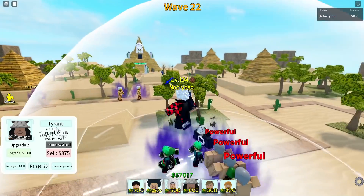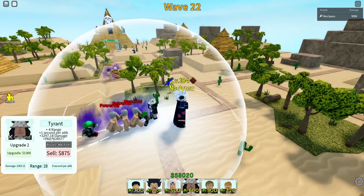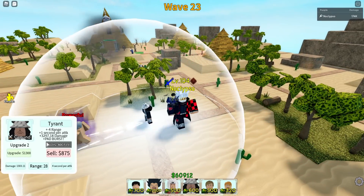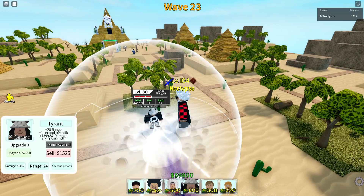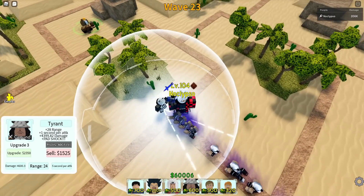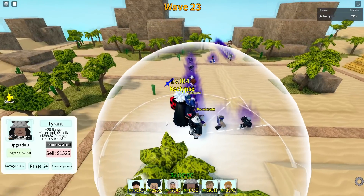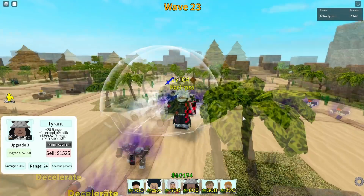His next upgrade gives him minus four range but plus one second on attack speed — so he'll be attacking every five seconds — and 3297 damage, plus a paw burst ability for 1300. For around 3050 total placement cost, he's dealing 4600 damage every five seconds with 24 range. His AOE cone is decent and range isn't crazy, but for story mode this could be a pretty good unit.